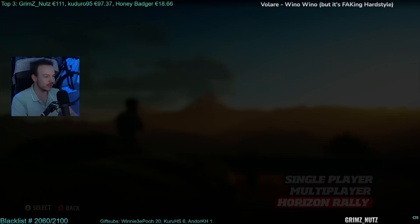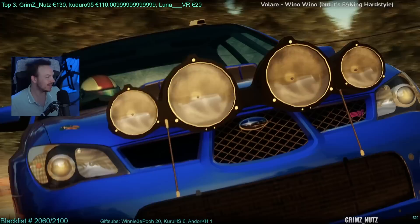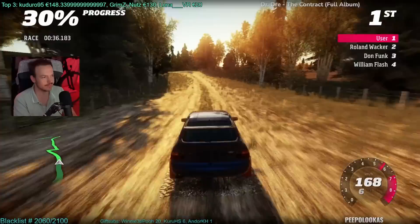So if I installed everything correctly we should now have access to the Horizon Rally on the emulator. That's the updated one - welcome to Horizon Rally on the emulator, it's all working at 60fps. It was a bit complicated because you have to install every DLC patch this game ever had, like you have to install the game patches and every kind of DLC that the game ever had.